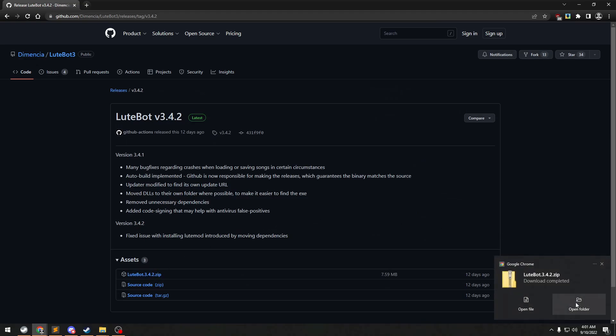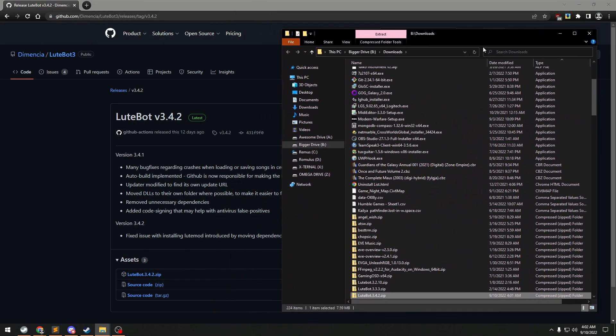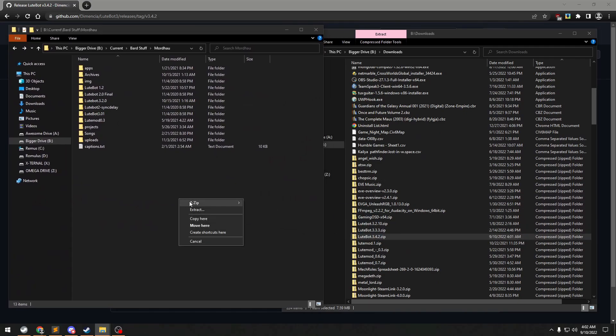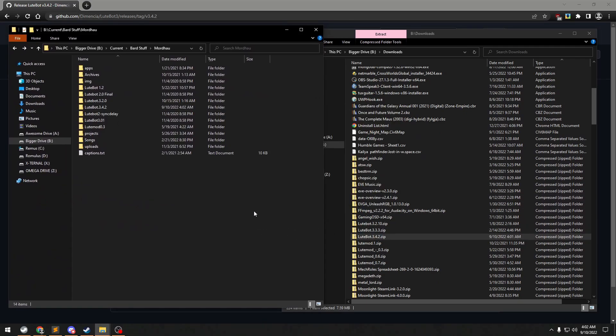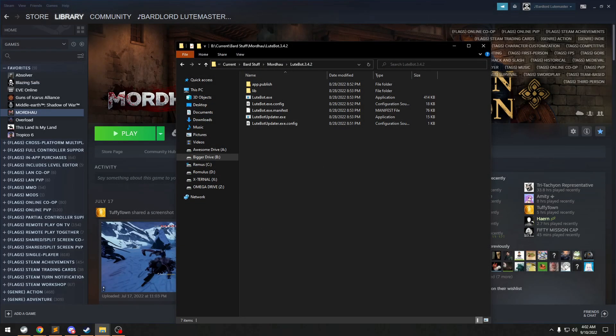To use Lootbot, we just need to extract the zip file we downloaded to a folder somewhere. This can really be anywhere you want — you could even put it on the desktop if you want to live like a barbarian. Then all we need to do is run the .exe file in that directory and Lootbot will launch.